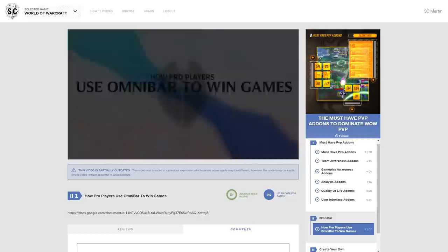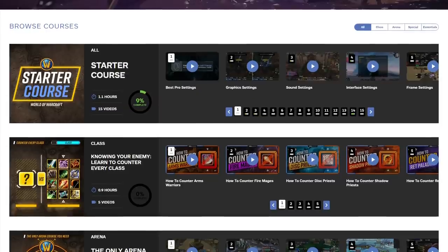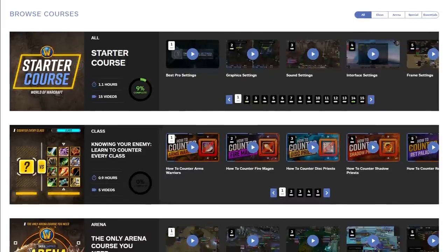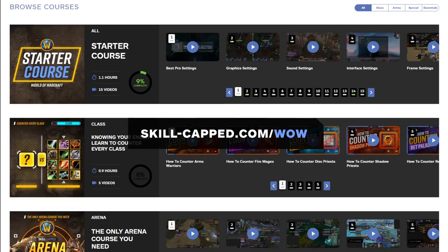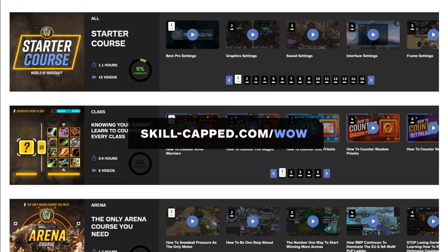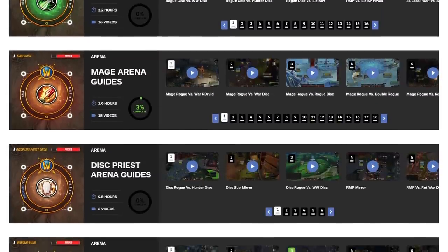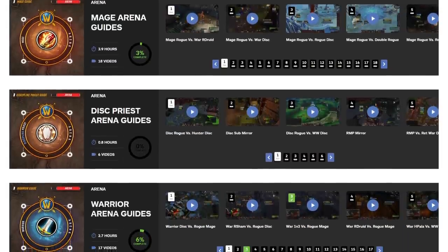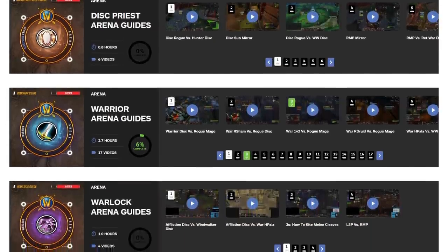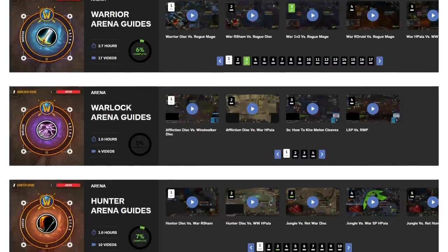This video is also the perfect addition to our add-on course and omnibar guide, as you'll now have a much easier time understanding what cooldowns you should be tracking. We won't be including crowd control in this video — just buffs. If you're interested in building an even stronger understanding of each class, head over to skillcapped.com/wow, where we've got Knowing Your Enemy guides, weekly arena commentaries, and plenty of other content to help you learn from the best players in the world. There's no faster way to start improving. Link in the description.